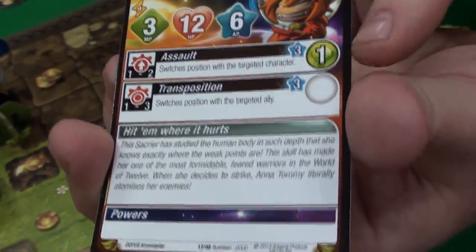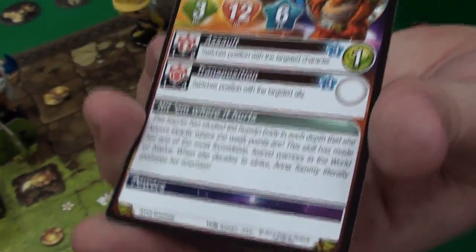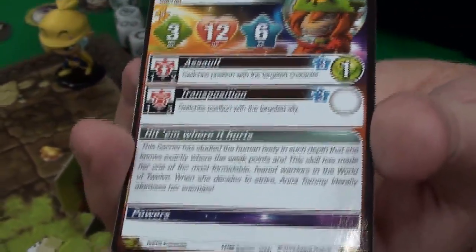On the side here is damage — this has a base of one green damage. Characters also have special effects. She's kind of a teleporter — she can switch places with allies to position them better, as well as switch places with opponents to put them in worse spots.